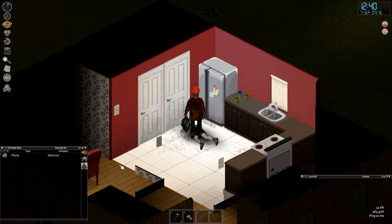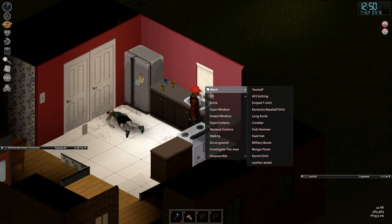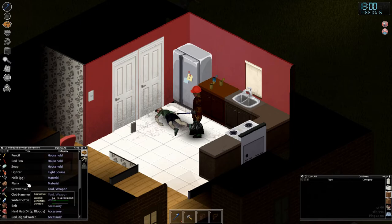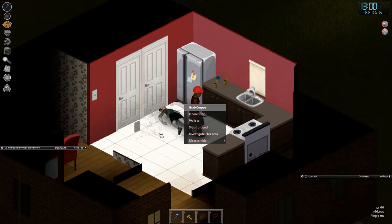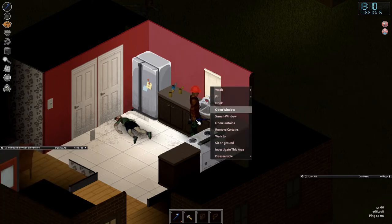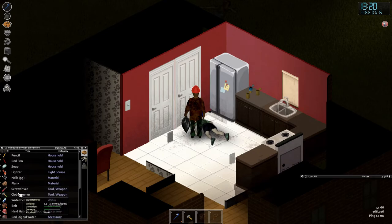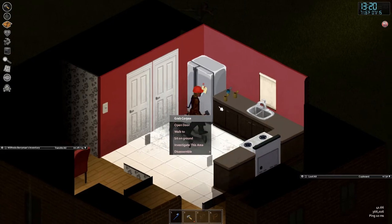Let's move the plank to our main inventory. We have nails, hammer, and plank — but no barricade option. My understanding is there's a property on every hammer called CanBarricade — a boolean true/false. The wiki says the club hammer can barricade, but there seems to be a problem here.